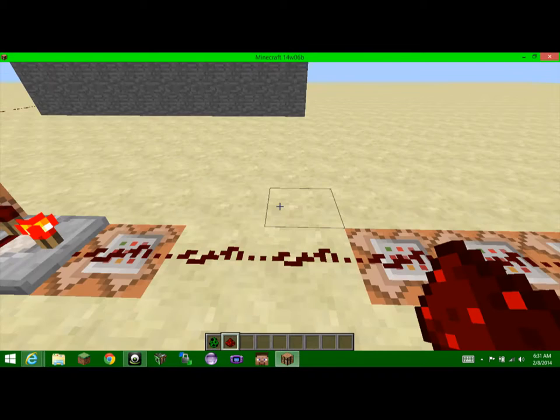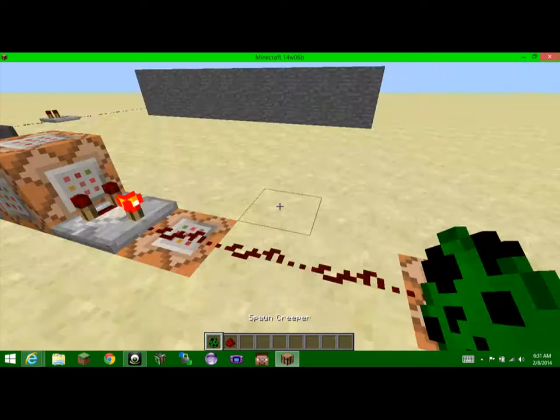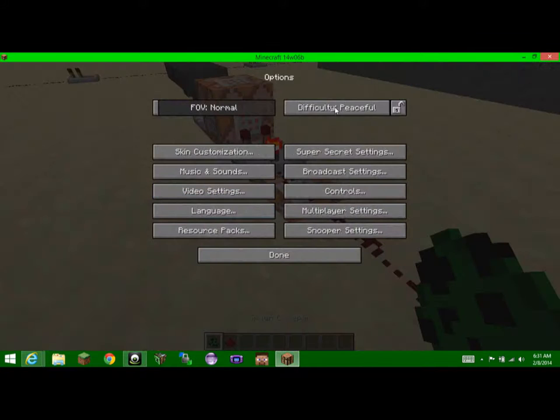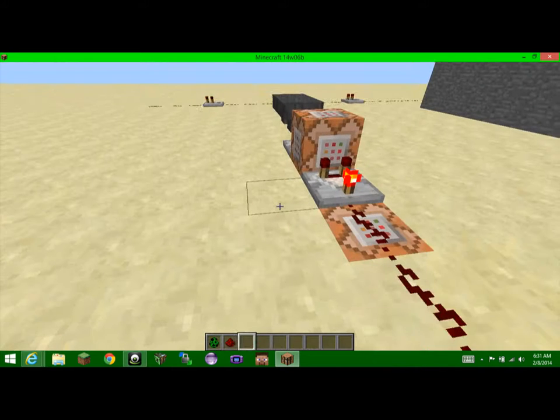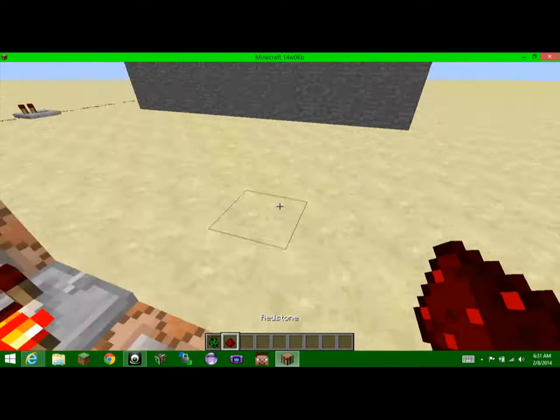Hey guys, MarshallGecko here, and I'm back with another best zone experiment. Today we are doing a creeper detection system in Minecraft, which is really awesome. It basically detects if creepers are in your world.